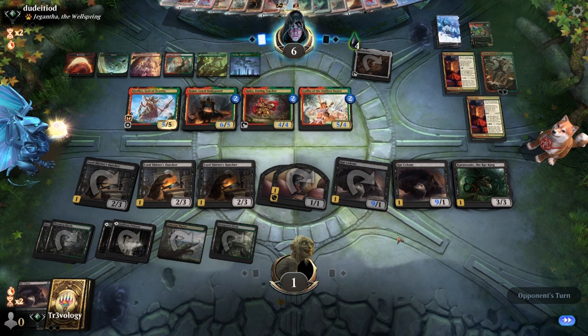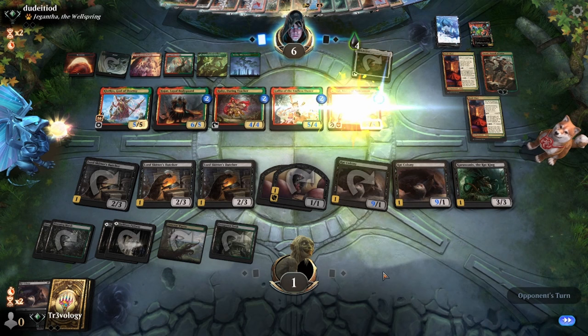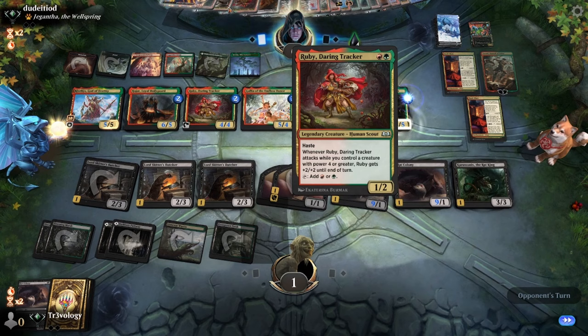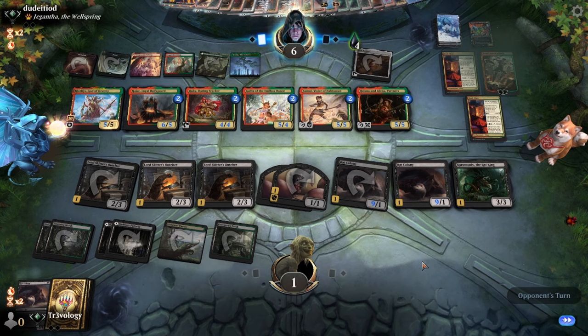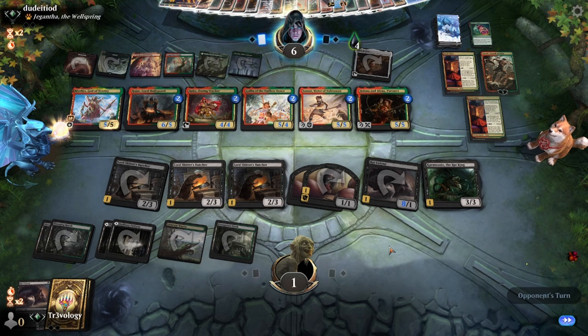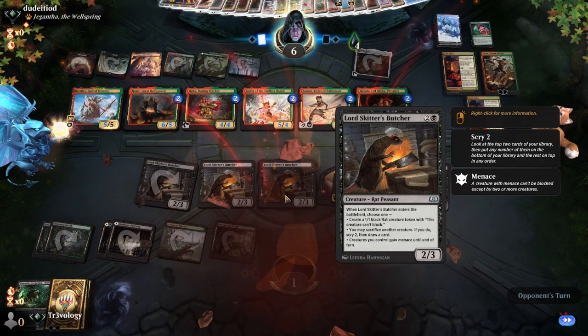I was not ready for this. We could have left this back but we would have died anyway. These can't block — they had to attack to force the blocks. We need to have one extra blocker. Everything doesn't have haste right this second but it should be very soon. That's going to fight something — yeah, we're already dead on board.